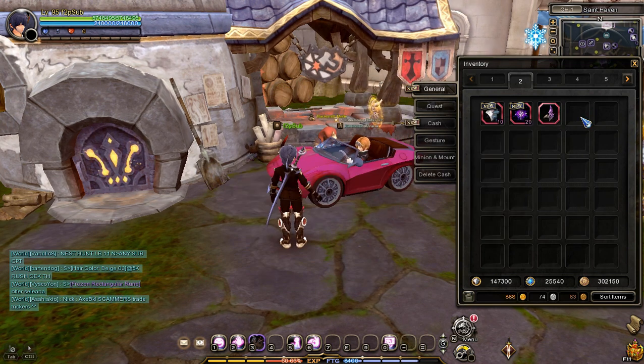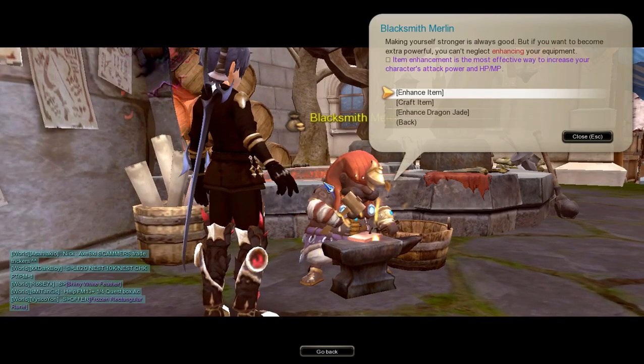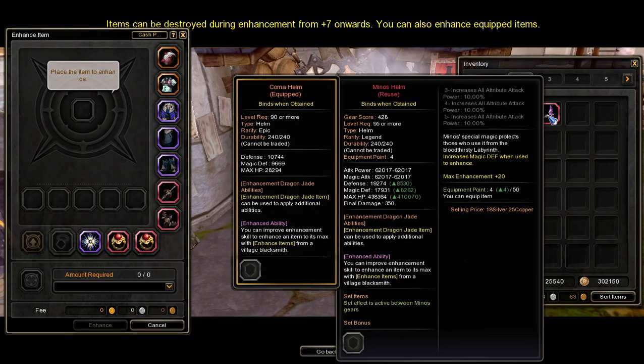Now that we have the Minos Helm and the Enhancement Materials, let's enhance it. Talk to a Blacksmith NPC, then select Enhance Item, right-click on the Minos Helm, and press Enhance.